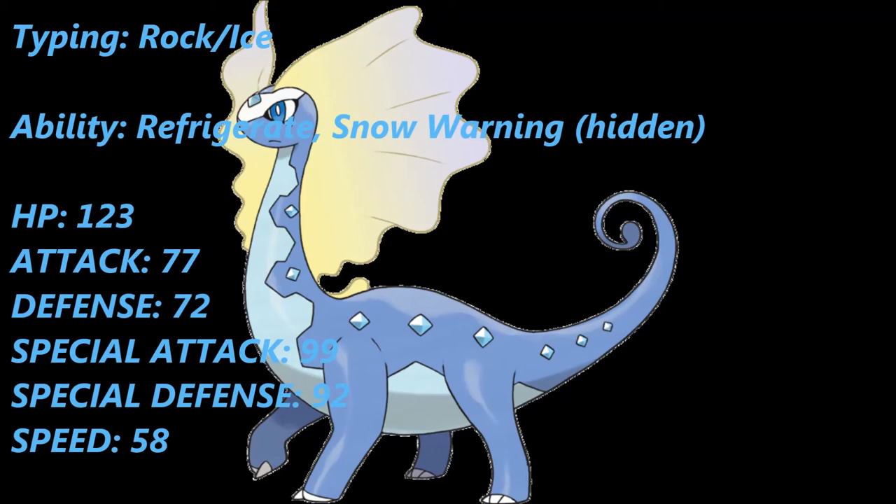Aurorus's typing is Rock and Ice, which is a first for Pokémon history, introduced in this generation, and it's actually really interesting. On the defensive side, it's not exactly the best, because being part Ice type paired with Rock means you are four times weak to Steel and Fighting type moves. So please keep that in mind.